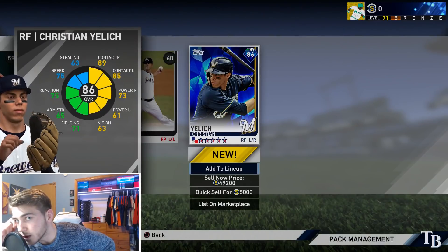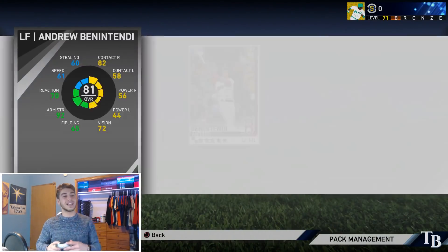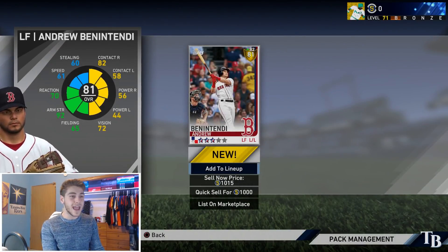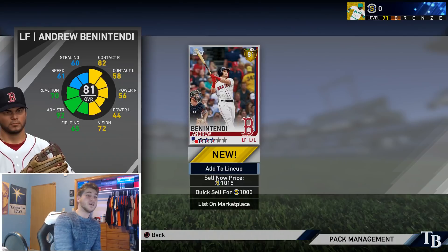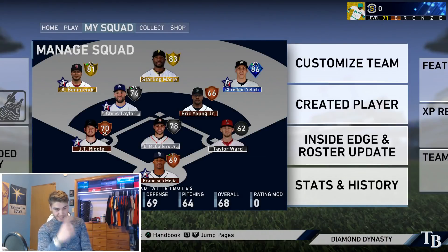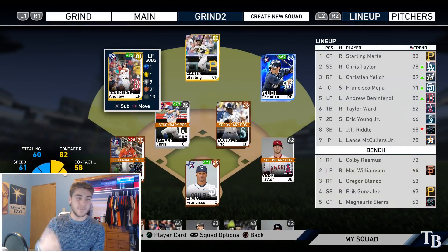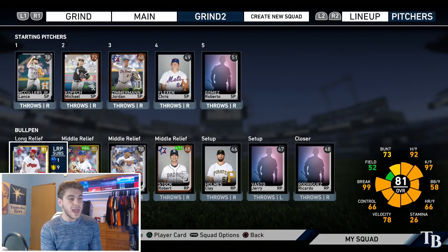Going with Christian Yelich, and then finally our gold player topper — maybe we can get another diamond? We cannot. We get Andrew Benintendi. So we went on a really good hot streak at the end there and we have an all-gold and diamond outfield. Feeling a lot better about the squad. I'm not gonna lie, this team's pretty bad, but we do have Yelich, Benintendi, and Starling Marte — definitely a saving grace offensively.